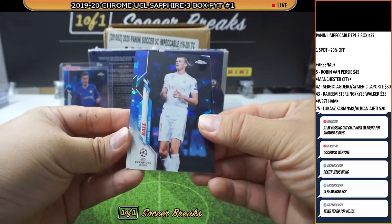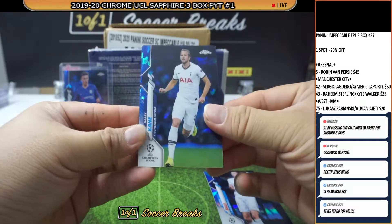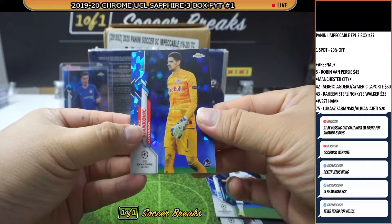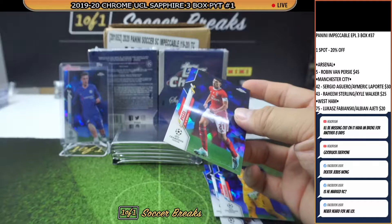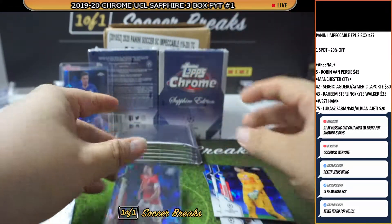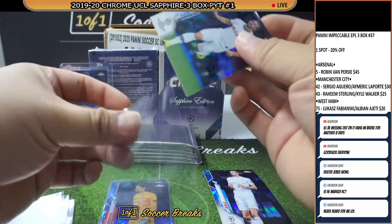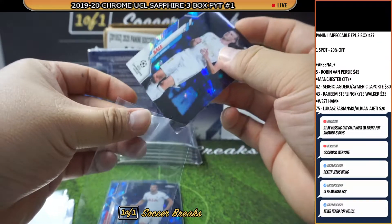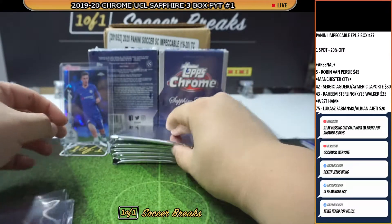Alright, we got Gareth Bale, Harry Kane for Spurs, Stankovic for Salzburg, and the last card Pitsy for Benfica. So it seems like eight different teams get a card each — the main aim is not to go empty-handed at all, so looks good for that.